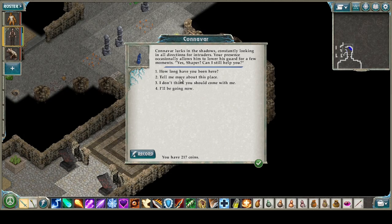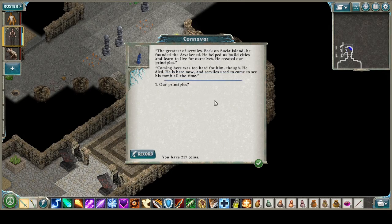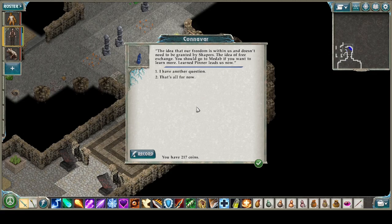Tell me more about this place. Many dead Serviles resting here, also a handful of humans — so there are humans here that could be the human ghost. This is where the Awakened bury their honored dead, mostly the ones who died building the cities and settlements up here. Of course, Elra is buried here. Tell me about Elra — the greatest of Serviles back in Susha Island. He founded the Awakened, helped them build cities, learn to live for themselves, and created their principles. Coming here was too hard for him though — he died. Serviles used to come see his tomb all the time.